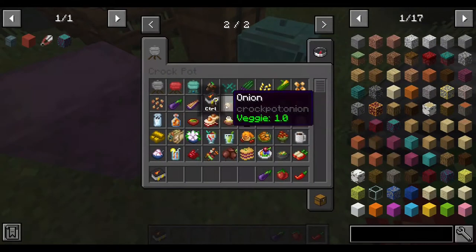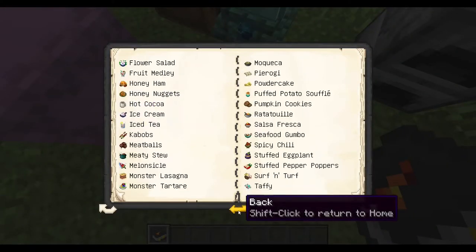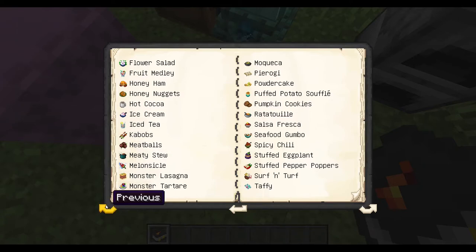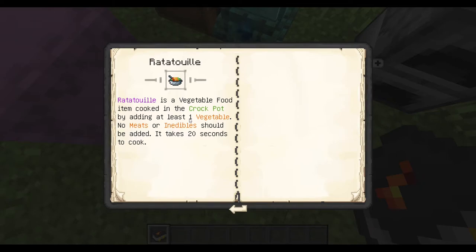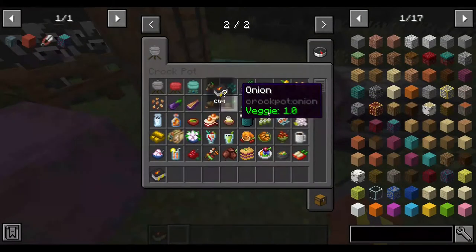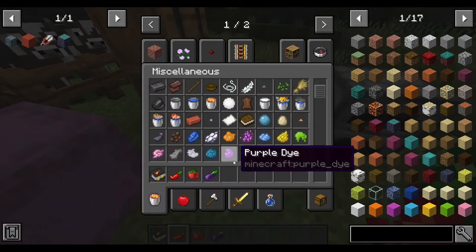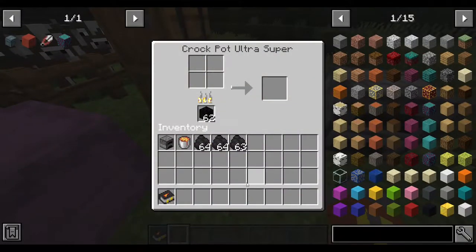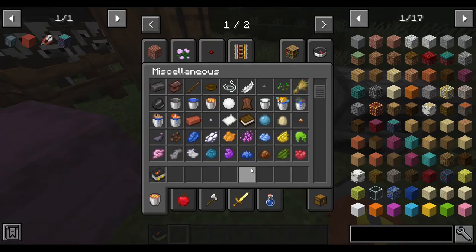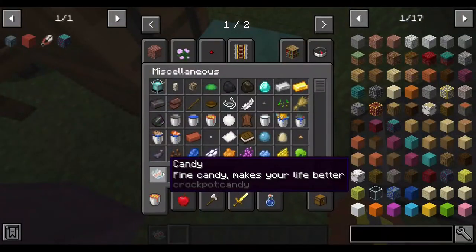I believe the next one should be the ratatouille. The ratatouille only requires one vegetable — no meats or inedibles should be added. I tried asparagus with a sweetener and various fruit combos but kept getting candy or other results. Let me just use an eggplant and a sweet berry as filler.